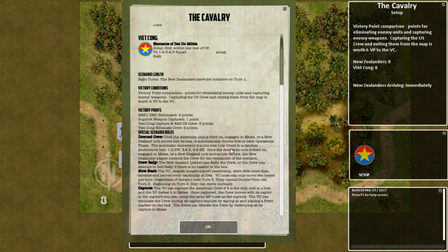Victory point comparison: points for eliminating enemy units and capturing enemy weapons. Capturing the US crew and exiting from the map is worth six points to the VC. Small man counters and multi-man counters eliminated are worth two points; support weapon captured, one point; Viet Cong capture and exit US crew, six points; Viet Cong eliminate crew, two points. Special rules: the downed crew, until an American unit is fired on, engaged in melee, or a New Zealand unit moves into its hex, automatically moves first in each operations phase.